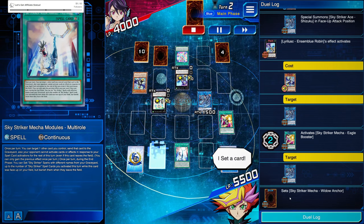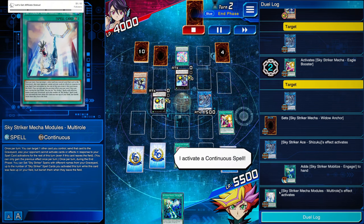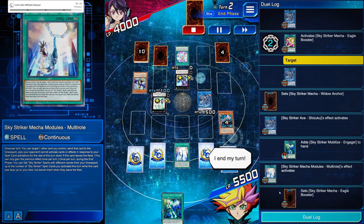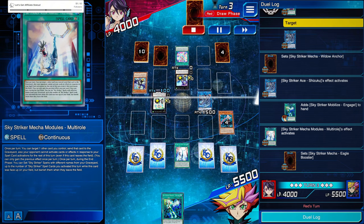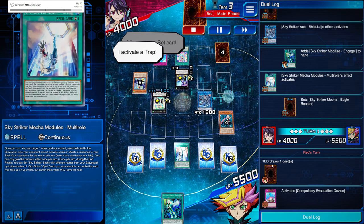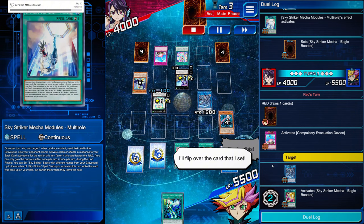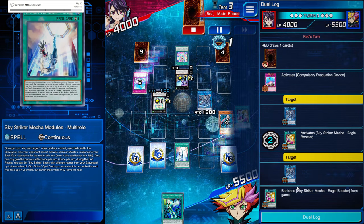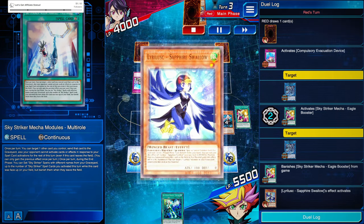The important thing to remember is Shizuku — after grabbing Engage we are lowering the opponent's monster's attack by the number of spells we have in the graveyard. Activating Multi-Roll to grab back Eagle Booster to set up another protect. They activate Compulse so we respond and activate Eagle Booster. You should see that 100 attack on the Nightingale go down. Oh, I'm mistaken — we already used it so it's banished, so it doesn't go to the grave.